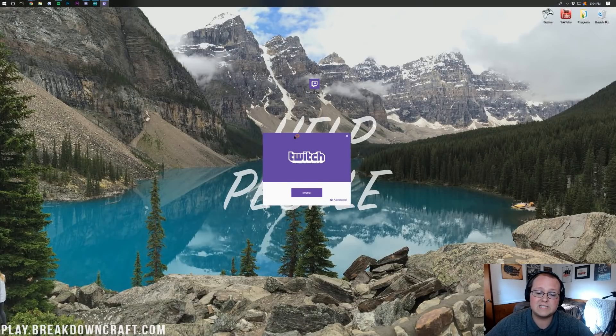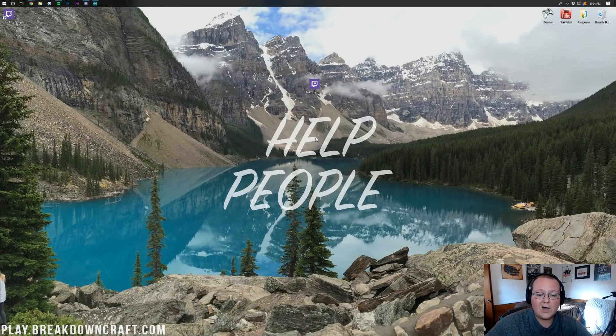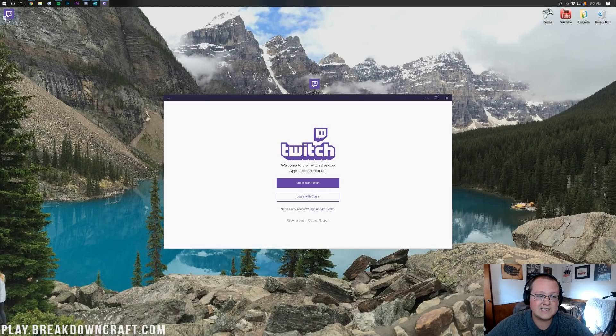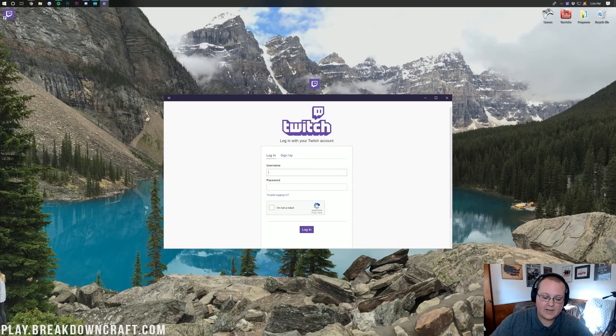Once Twitch is on your desktop, just go ahead and double-click on it. It will open up an installer that looks like this. Go ahead and click Install. It'll go through the install and open up the Twitch app. If it doesn't, there's a shortcut it created on your desktop. You then need to go ahead and log in with Twitch, and once you've logged in you'll be able to get things rocking and rolling.